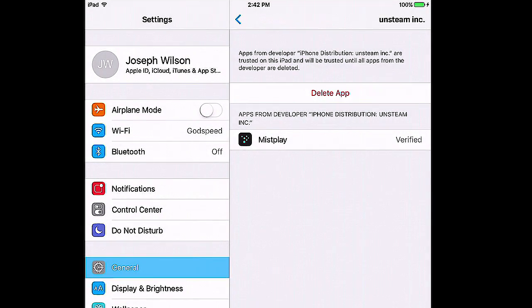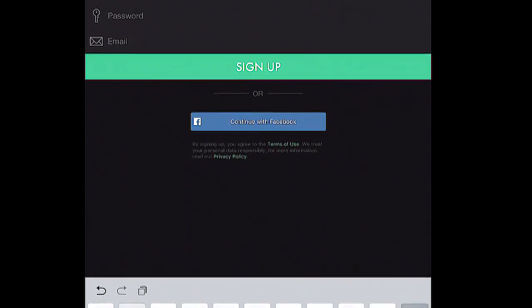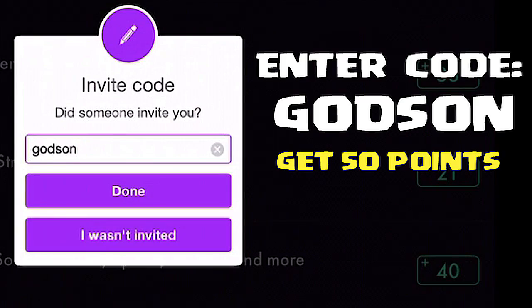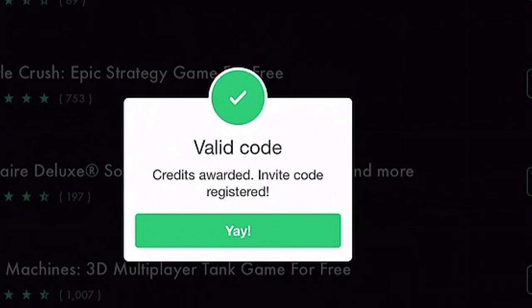So as you can see, I'm doing it here. Trust that thing if you're on iOS, sign up, get your name, your email, and then you can use my code GODSUN for 50 bonus points. And then you get that money.